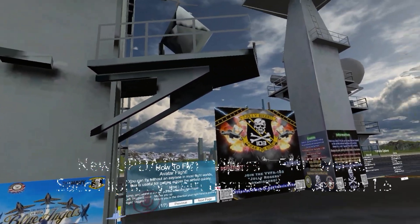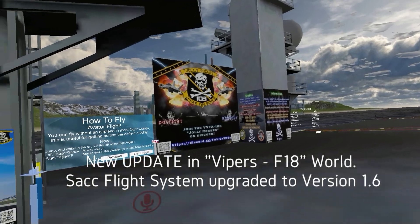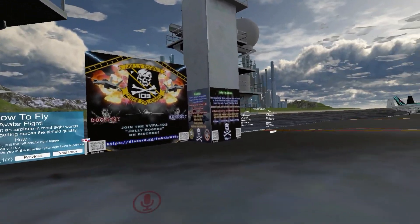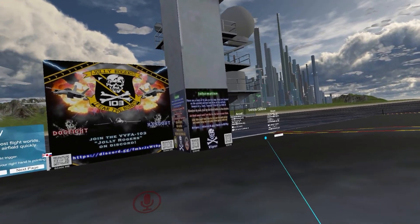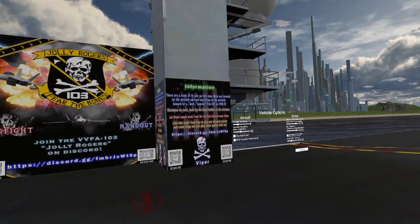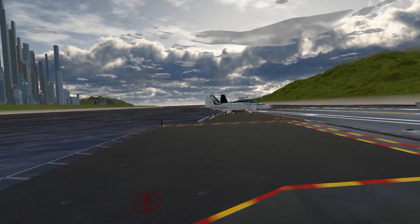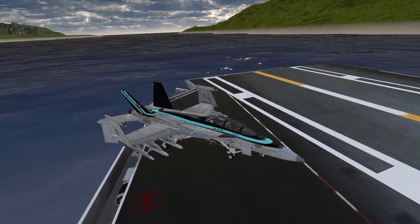Hello everyone, Genovius. We are here in Viper's F-18 aircraft carrier world and he has updated SAC flight to version 1.6. Got the new update in and also added some features. Let's take a look.